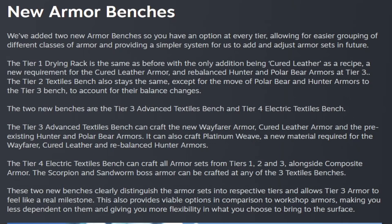The advanced textiles bench can also craft platinum weave, a new material required for the wayfarer and cured leather, and for rebalancing hunter armors. The tier 4 electric bench can now craft all armor sets from tiers 1, 2, and 3, alongside composite armor. The scorpion and sandworm boss armor can be crafted at any of the three textiles benches.